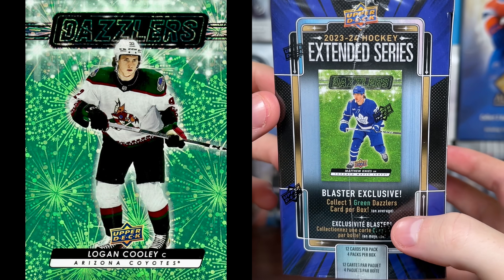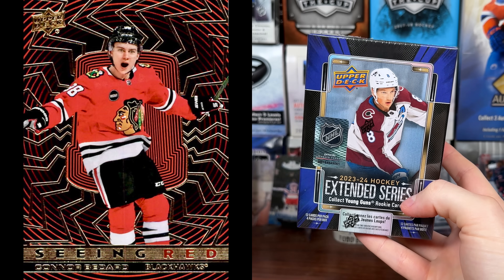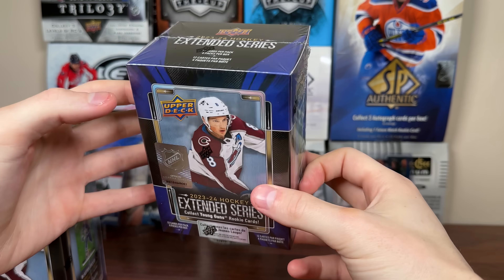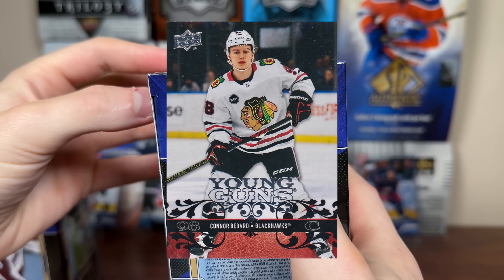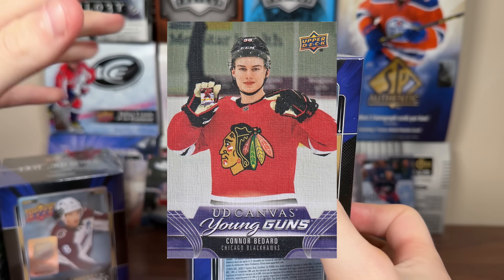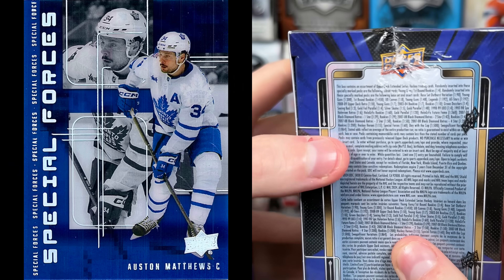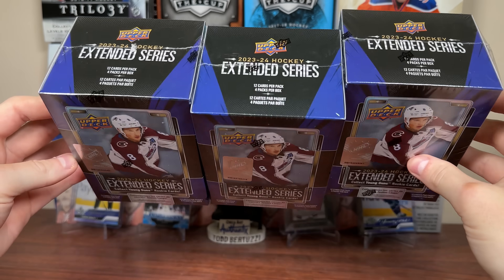There are a couple of retail exclusive things. Blaster exclusive: collect one Dazzlers Green per box, so the Dazzlers Green falls one in four packs. Another retail exclusive is Seeing Red Gold — they are one in four packs, so I should be expecting one Seeing Red Gold. It's actually a pretty decent pull; they are good-looking cards, but it is 100 on the checklist, so you have a one in 100 shot at any given player. For basics, young guns and first round rookies are one in four, so you're not guaranteed a young gun in a blaster. The 08-09 retro young guns are one in seven. Canvas young guns are one in 48 packs — twice as hard at retail. Numbered stuff and clear cuts won't be in here, but many inserts are available. Outburst young guns are one in 300, which are quite tough. The acetate inserts are the same odds as hobby — Hockey Heroes 1:115, Special Force 1:160.